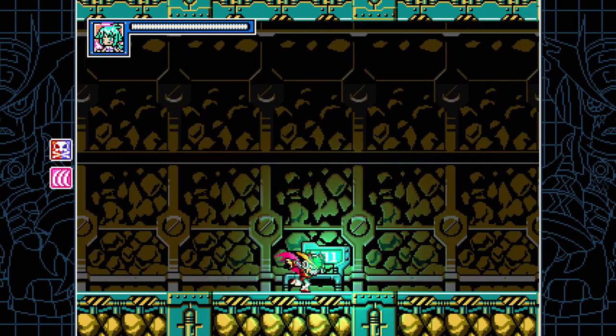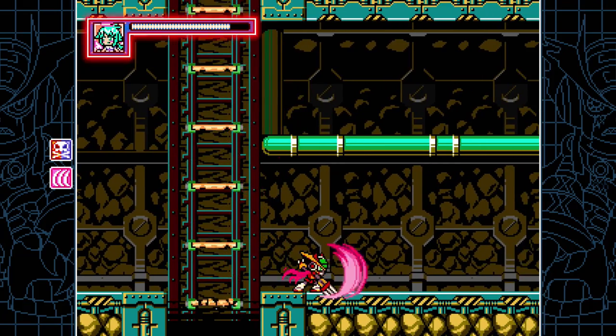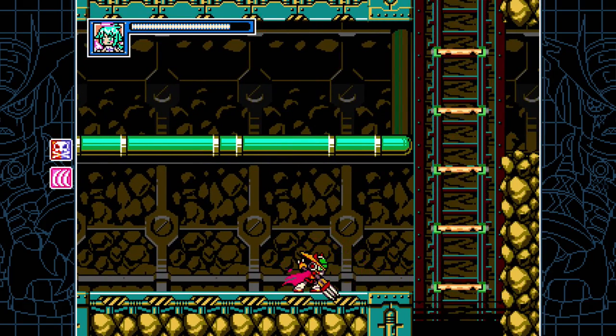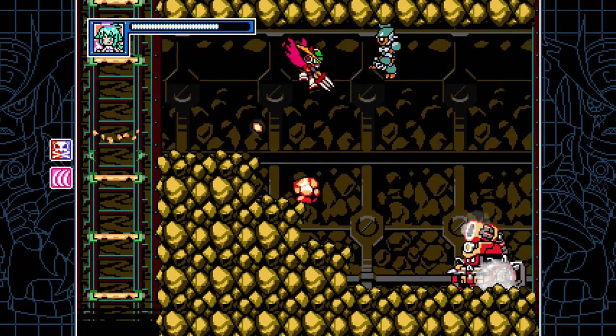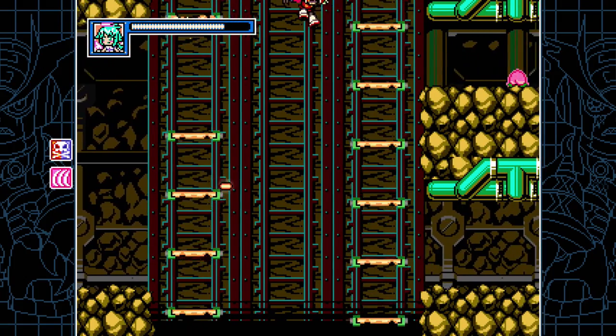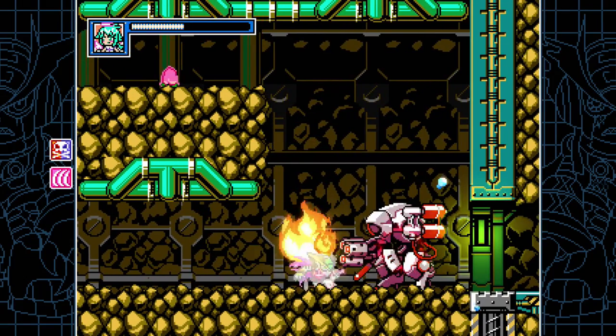So this is a DLC character, Ray, from Mighty No. 9. She is just pretty much literally Zero. Her skill is this three-point slash thing, which does double damage — each slash. I think the final hit actually counts as two hits. If you hit them with the regular hit and the wave, it leaves her briefly vulnerable.